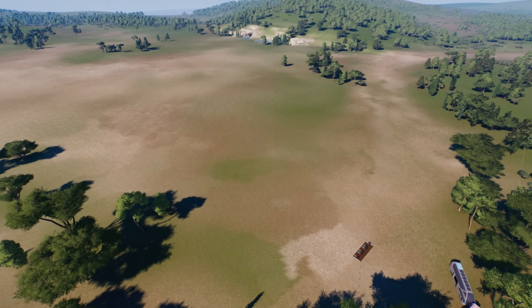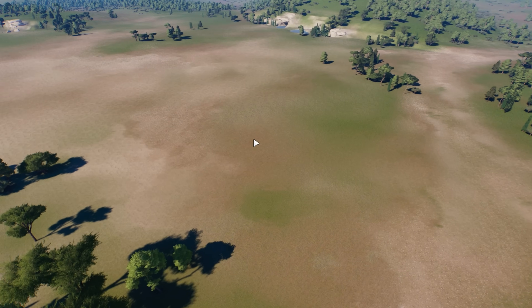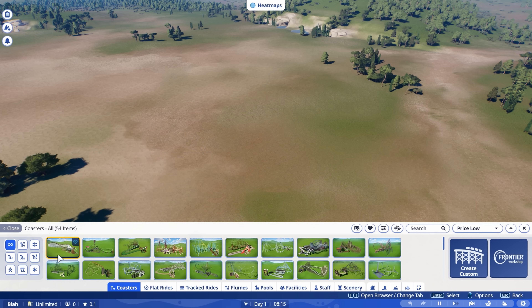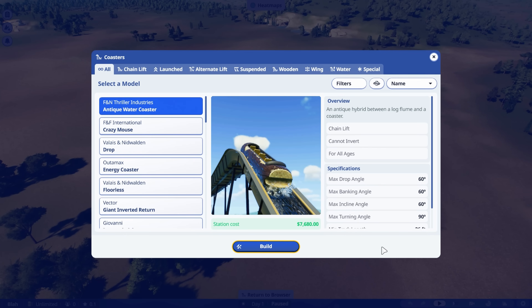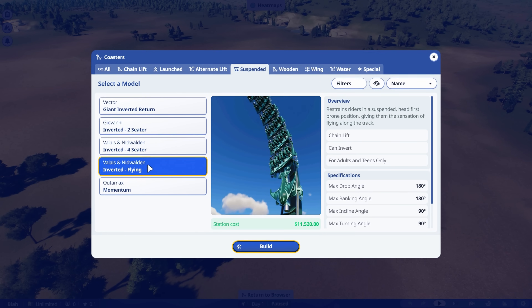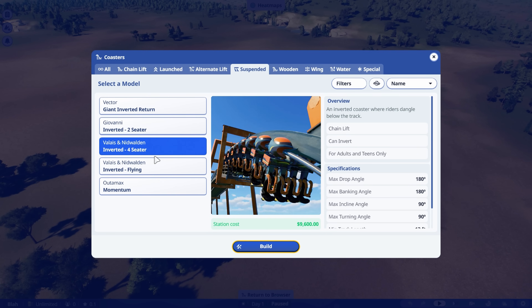The first thing we're going to do is open up the coaster map and go to Create Custom. In Planet Coaster 2 it defaults to Blueprints. If you want to create your own you'll have to do this, and we're going to go ahead to the suspended options and we're going to go with the inverted four-seater.